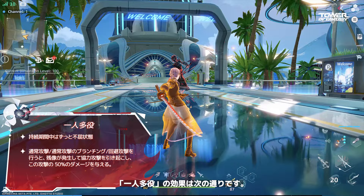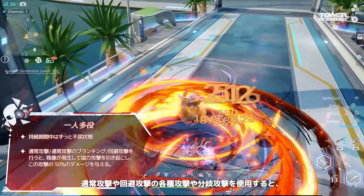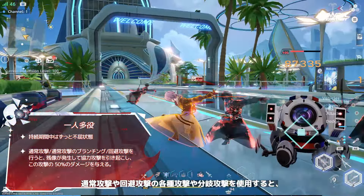Roleplay allows Asurata to create an afterimage and launch a coordinated attack when he uses normal or dodge attacks, including various attacks and branch attacks. The afterimage's coordinated attack is the main source of Asurata's damage. A maximum of five afterimages can exist at once. Various branch attacks can also create afterimages, but the fastest way to generate five afterimages is to finish the five-stage ground normal attack.